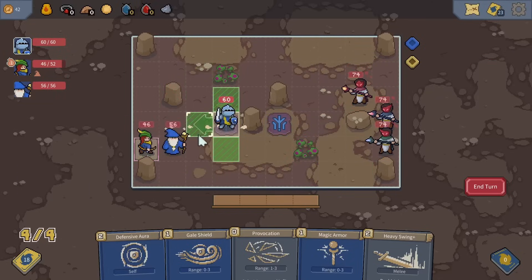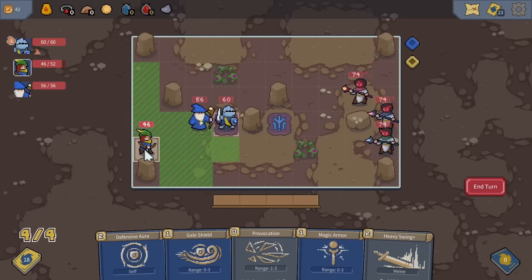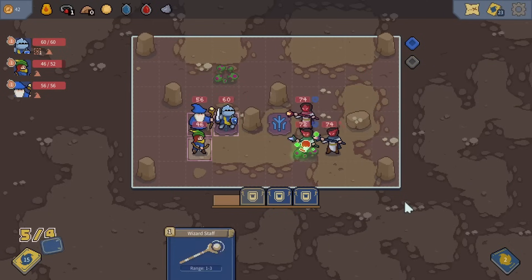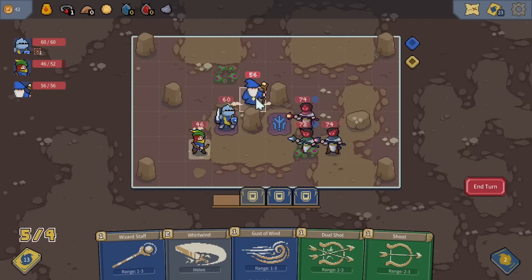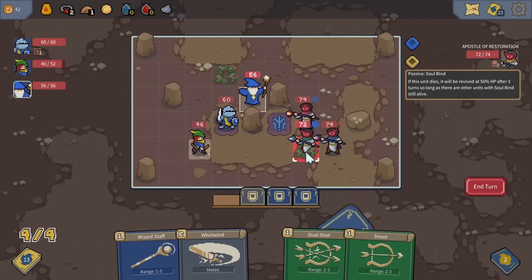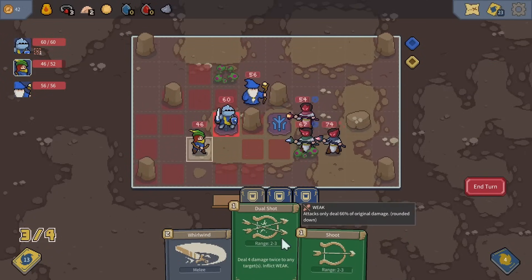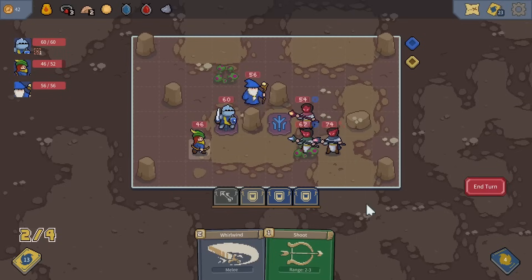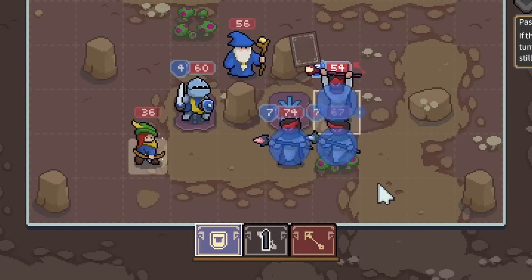Let's move the knight to the immunity rune — that'll be good for him — and the wizard can be right next to him for moral support. The archer needs to be in a much better position. Since the knight is in attack range, we give additional armor. Thankfully the first attack does nothing — but the knight is poisoned. The wizard uses gust of wind to attack both enemies along with a wizard staff attack. Sadly the archer isn't close enough for dual shot, and the archer is going to get attacked twice — that's gonna hurt. One enemy moved through the poison, so two units are now poisoned.